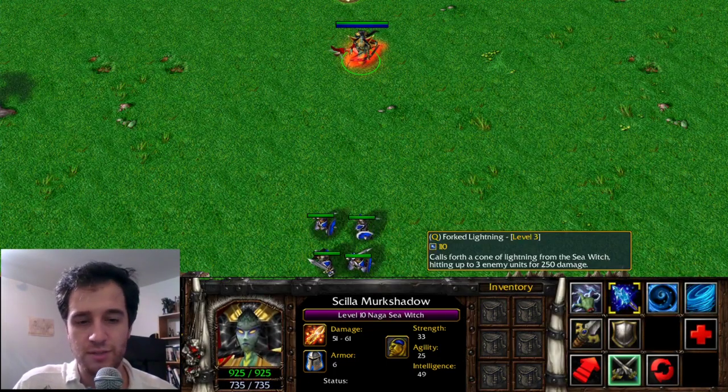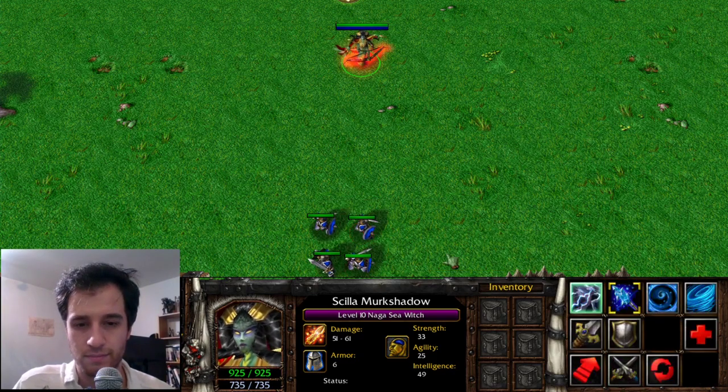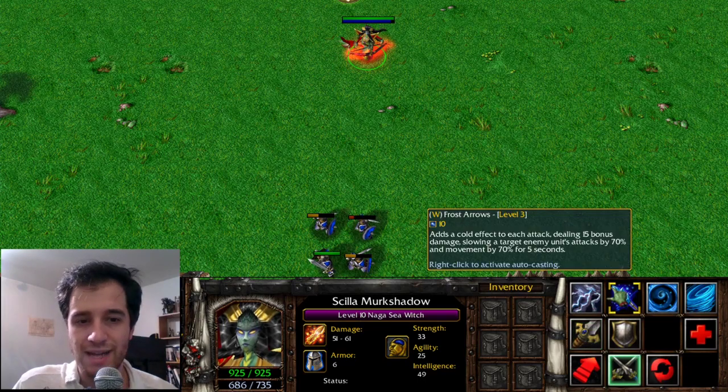The Naga Sea Witch can use Fork Lightning to hit units in a cone. When you change the color from blue to red, it becomes Aether Shock given to Shadow Shaman. When active, Frost Arrows can slow the movement speed of units hit by the Naga's right-click. This is the basis of Frost Arrow given to Drow Ranger.